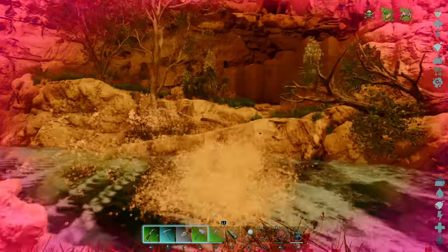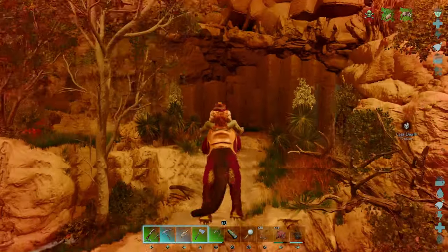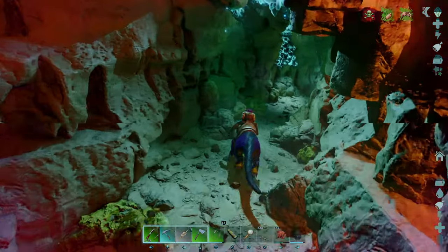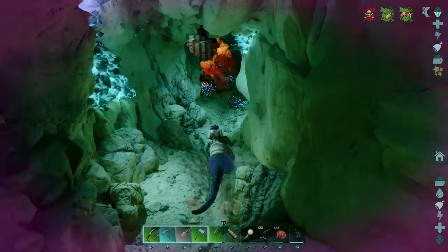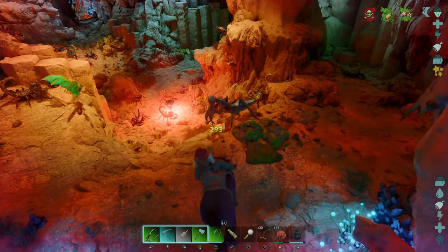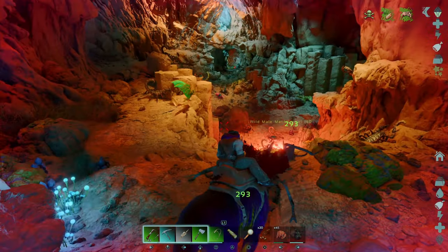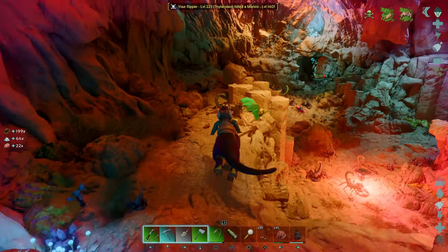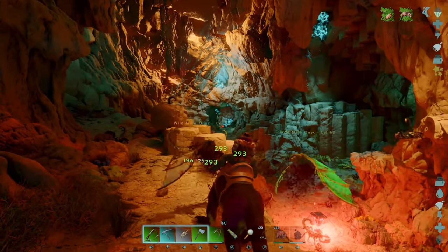Alright, we're moving on. Just like any other cave, you could do it on foot — do I recommend that? Eh, depends on how brave you are. We got a red drop, and I can see the artifact right up ahead — see it in that back room there.